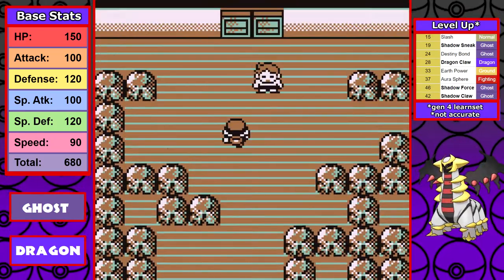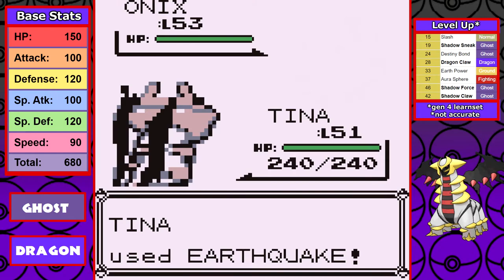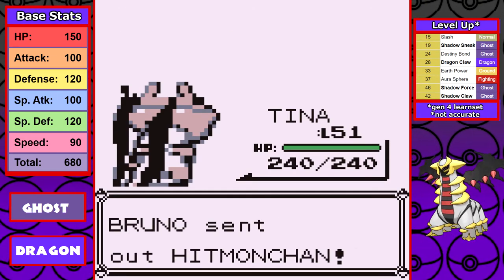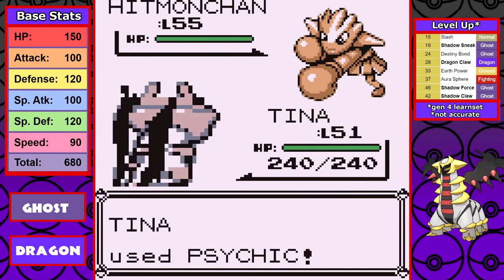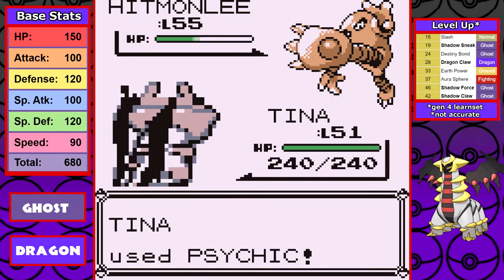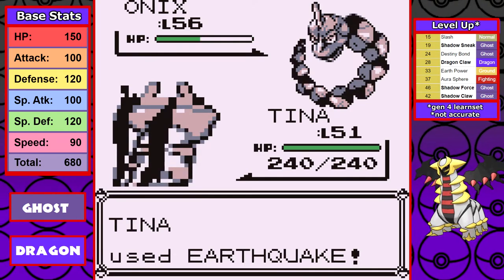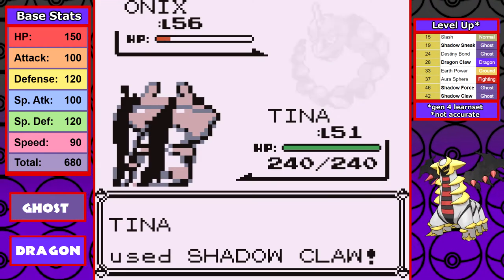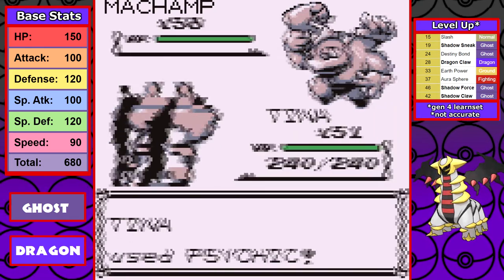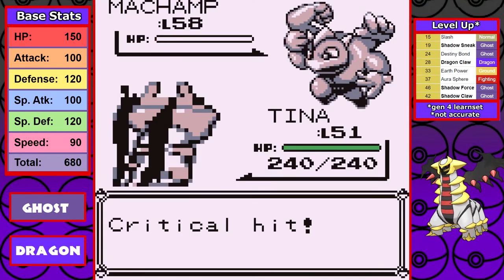Great stats plus a good move pool makes the Lorelei fight much easier when you're close to your opponent's level. Next up is Bruno — I have the Lord of the Shadow Dimension with excellent typing and stats, Psychic, and Earthquake versus the worst trainer to ever lace up his boots. It's a figure of speech because Bruno doesn't even wear shoes or a shirt. Can I get a 'f*** Bruno' in the chat if you hate Bruno as much as me?